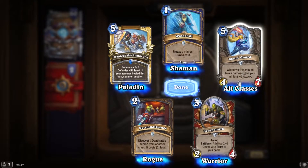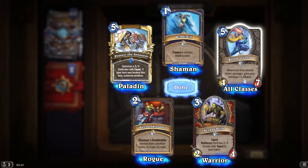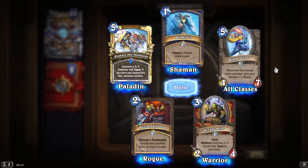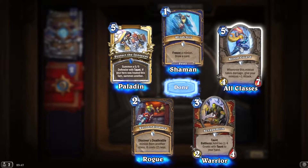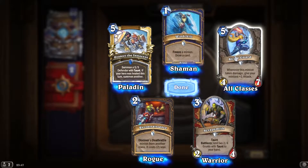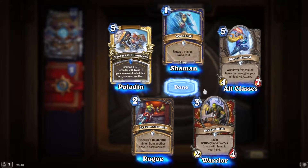If you hear us here this turn, summon another — oh, that makes a big difference. That's very good for a defensive Paladin deck. Draw a card — pretty good. Oh, Shaman — freeze Shaman. Give your minions +1 attack whenever this takes damage. You could play a few boars in Wild, ping this a couple of times. Interesting — wonder if there's a way you can use that.